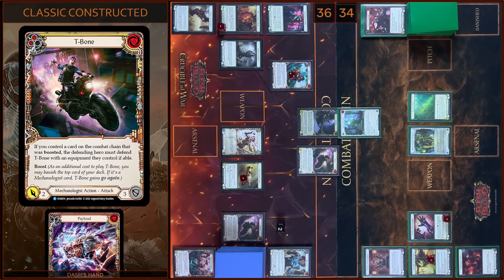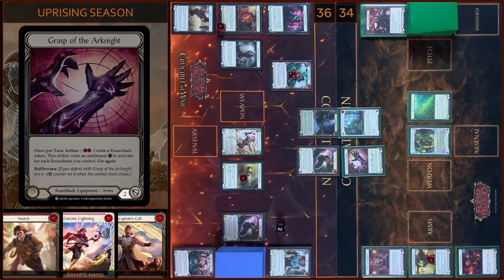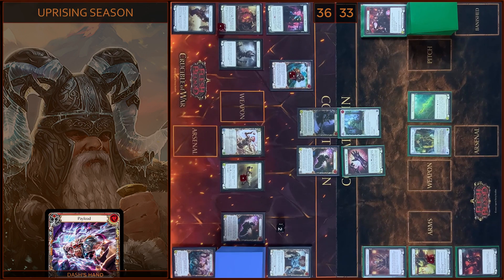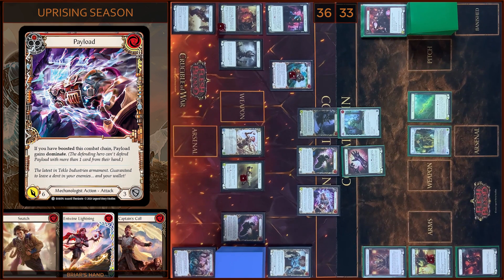Then I'm gonna play T-Bone. Boost — one more high speed impact. T-Bone gains go again, and you must defend with equipment you control. I block one. Only one. I have no reactions — I take one. And then I will play Payload, I'm gonna pay two. It will be six damage with Dominate. No block. No reactions. I take six.